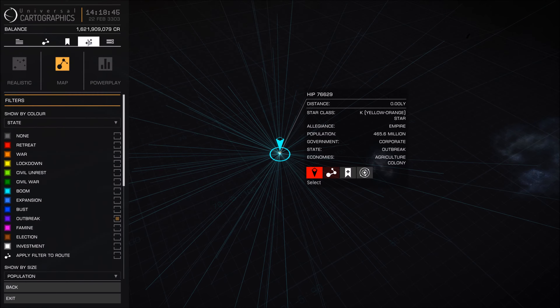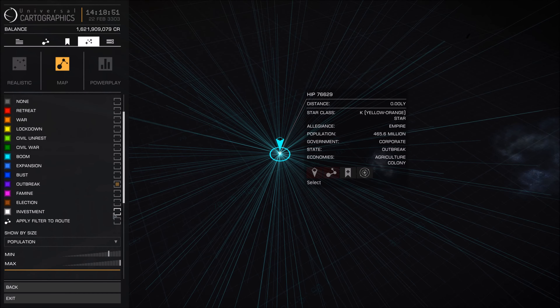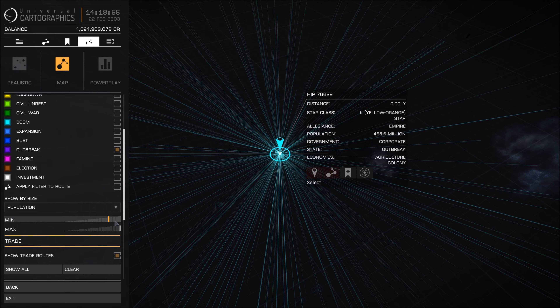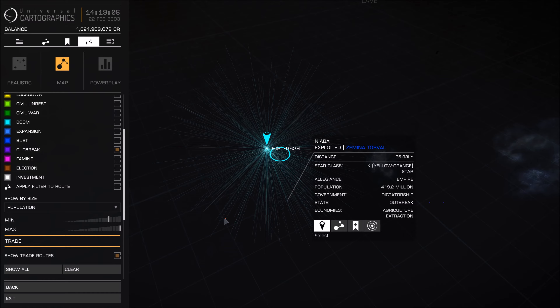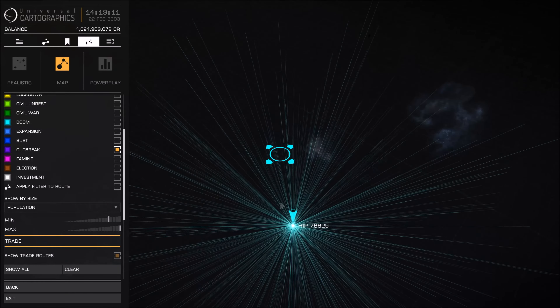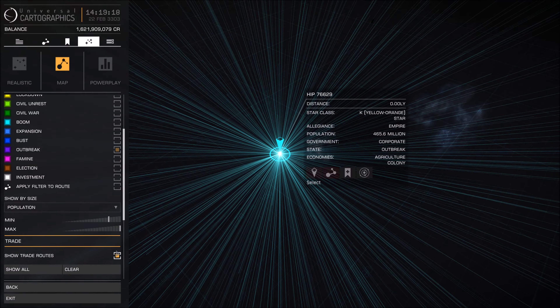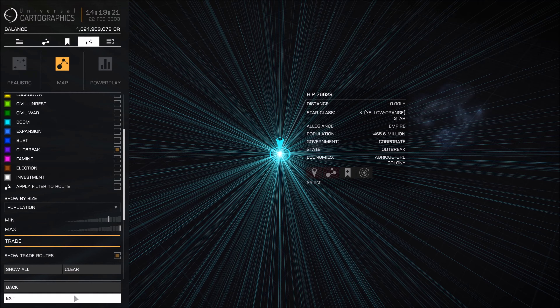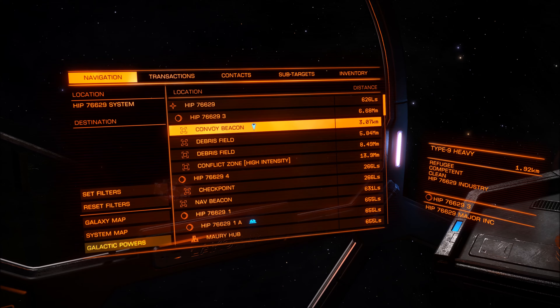To find convoy beacons, go to this tab here — or the next one along — and select to take all these filters off but leave Outbreak on. Down here with the population, set the minimum to pretty high and leave the maximum up full. You should see a few systems around. You may need to visit a few of them to actually find the convoy beacon — not a tourism or refuge beacon. After about two jumps I found them in HIP 77629, though this may change due to different system states.